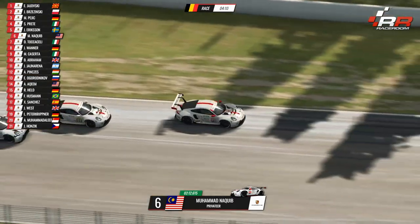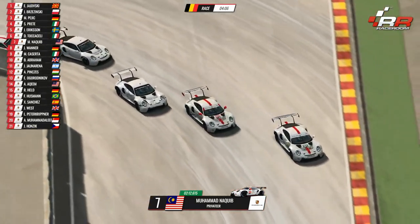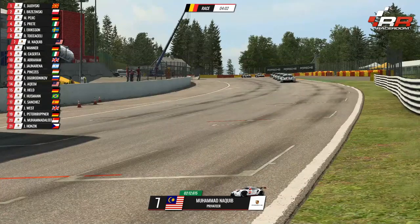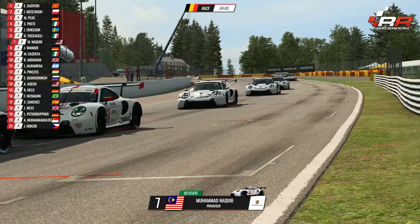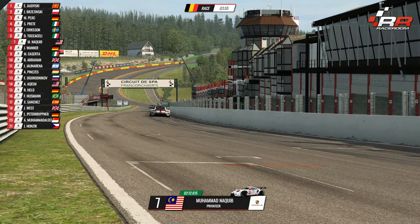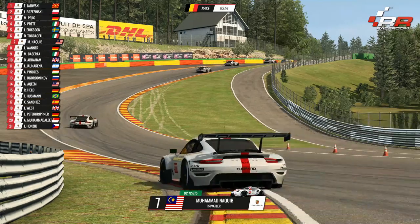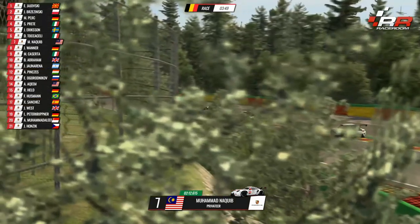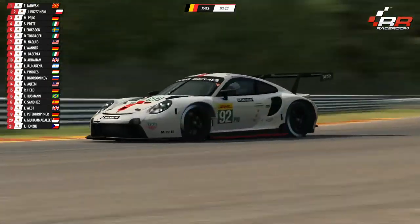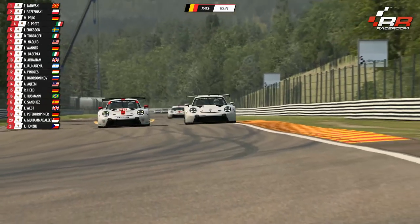That was a dive bomb and a half, and Naquib has lost the position at La Source. Yeah, that was a bit naughty. How big of a dive — it just relied on Naquib closing the door. But there was really, really good spatial awareness — or racing awareness — to know that was coming, because there could quite easily have been the race over. He could have got turned around. Now he's in the draft — let's see if he can make that position back.